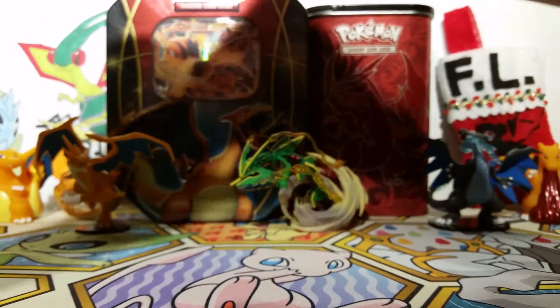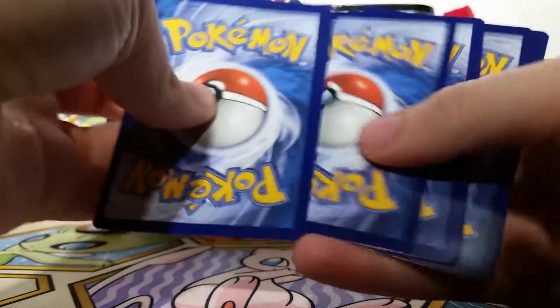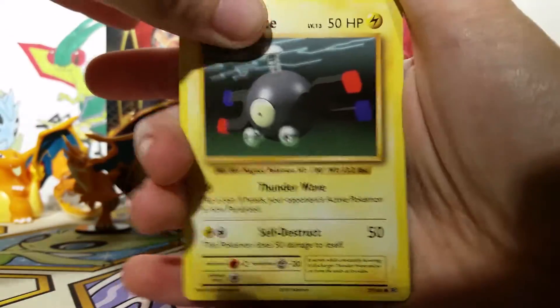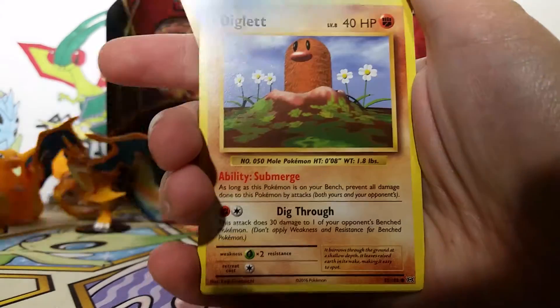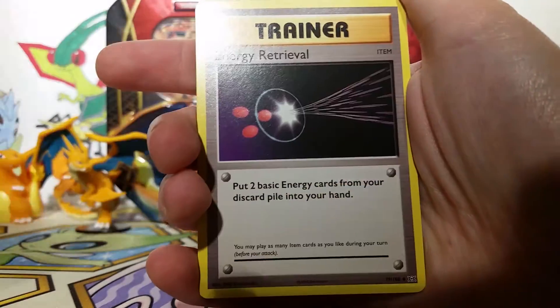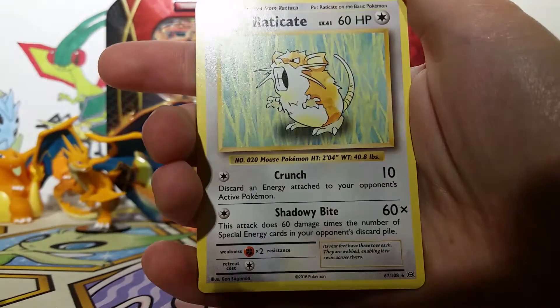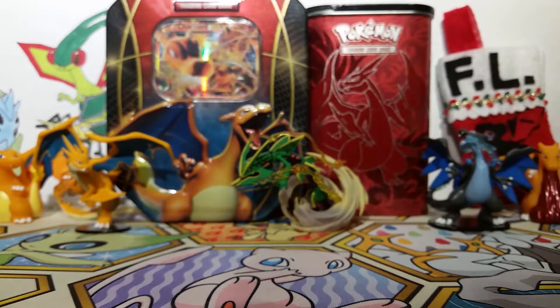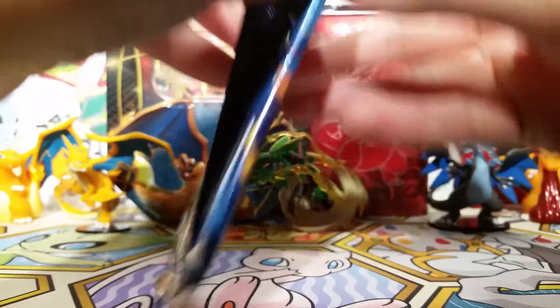Here we go with the Raichu pack. That opened really nicely but then also kind of hard to deal with. That code was actually facing the right way, so now I know that this pack is not pleasant. So we have a Magnemite, a Voltorb, a Sandshrew, Poliwag, Diglett, Magmar, Energy Retrieval, Blastoise, Spirit Link, a Sandshrew Reverse, and the rare is a Raticate non-holo, which I guess I should be happy about. There's that Raticate mill deck going around. So we've got one holo so far.